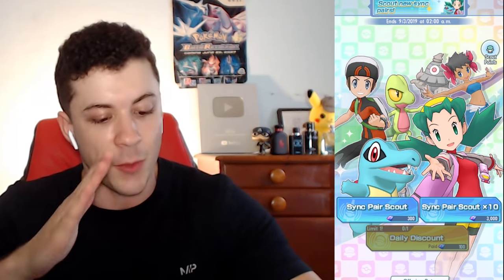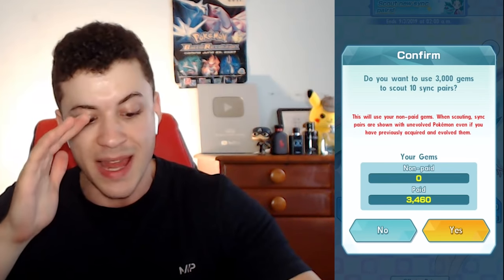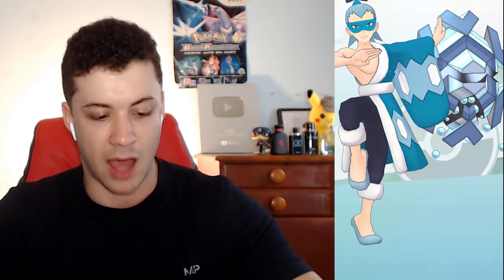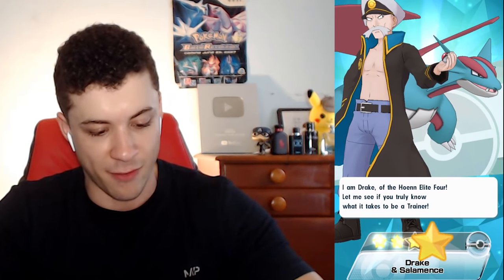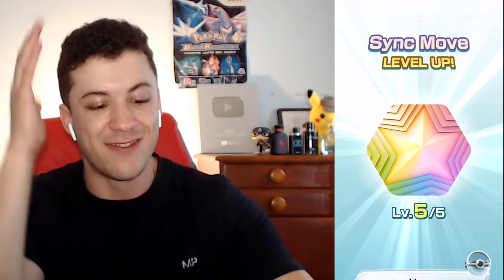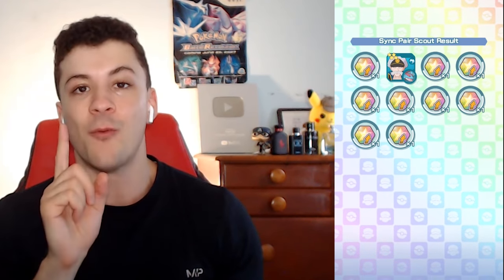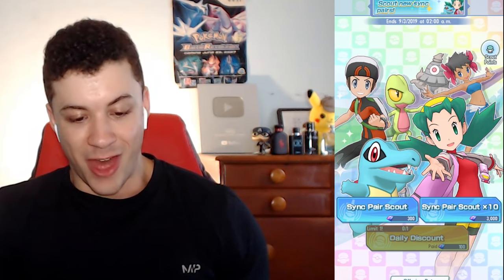This is the last ten scout I can do because I'm running out of gems. I've used all my free gems and I'm purely on paid gems now — about to wipe out this account. We got Drake from the Hoenn Elite Four — a four-star trainer — and the Grass Gym Leader. We did not just get Liza five times! And there's Candace again, Janine again, Mina again, and we're maxing out Mina too! That time we only got one brand new trainer. Wow. That's disappointing.